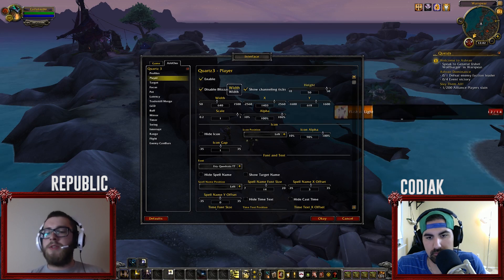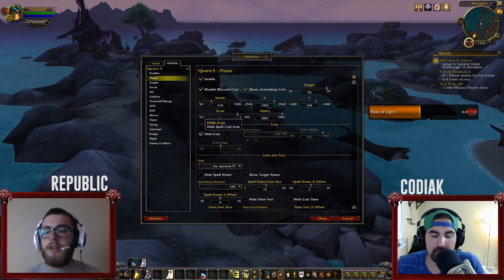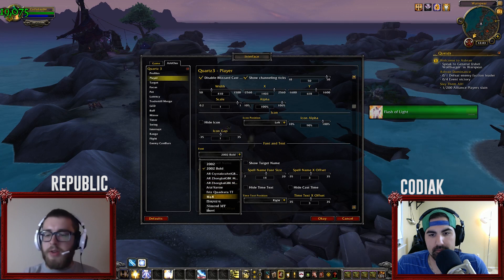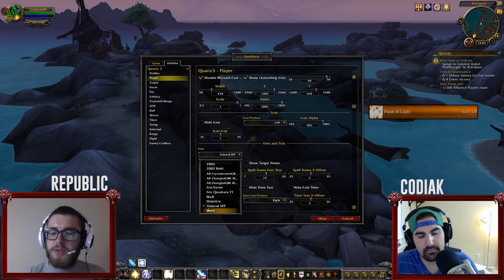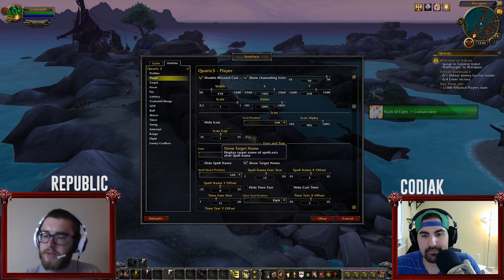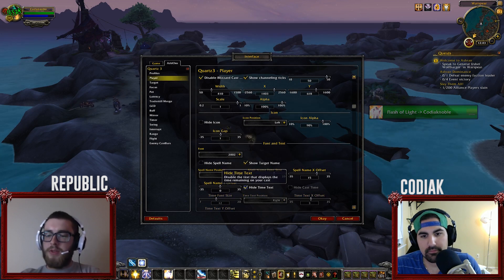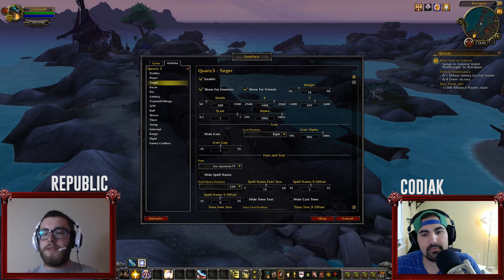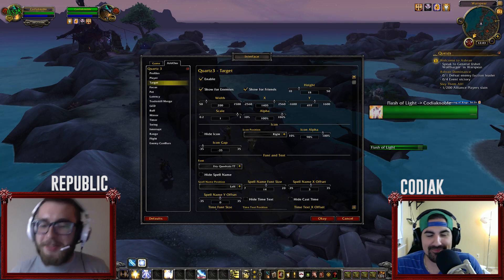Something a lot of people don't take advantage of: Quartz also lets you control other casting bars around you — your target, your focus, your pet. The best part is a special module that tracks any targets around you. So if you're doing Archimonde and there's an add you need to interrupt but you're not targeting it, Quartz gives you a cast bar displaying all nearby mobs with interruptible casts. It's easy to see something needs to be interrupted even if you're not targeting that mob.